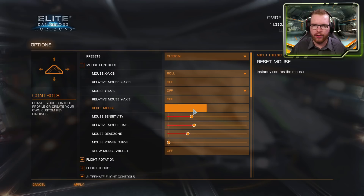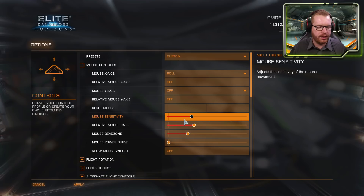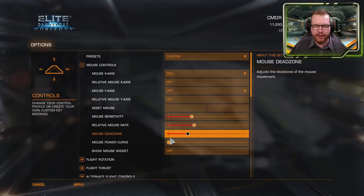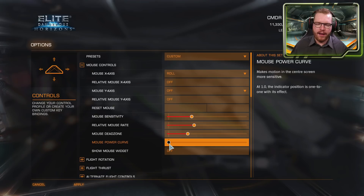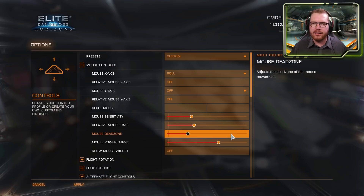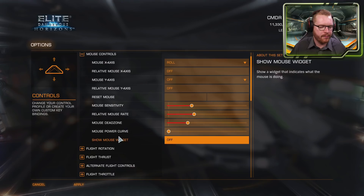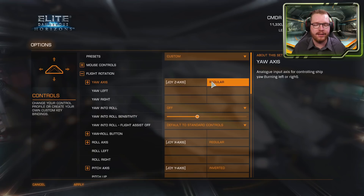You can set a keybinding to reset the mouse center, adjust mouse sensitivity, and set the relative mouse rate — how quickly it re-centers. You can add a dead zone so the mouse needs to move slightly before activating. The power curve setting gives more accuracy for small movements but faster response for large ones, which is useful for fixed weapons. Finally, the show mouse widget toggle controls whether that little square appears in the middle of the screen.